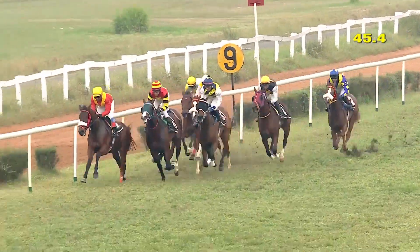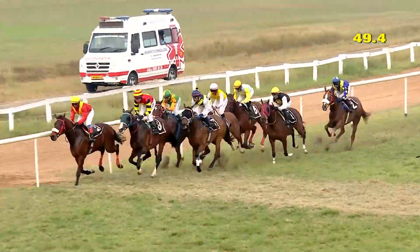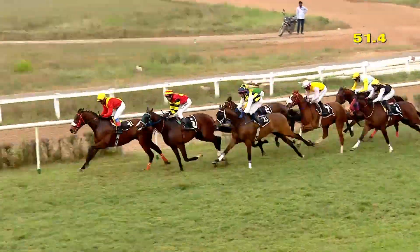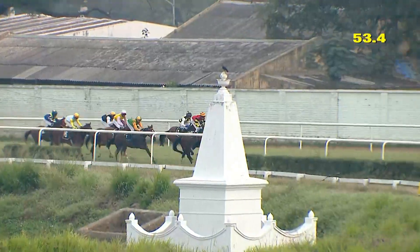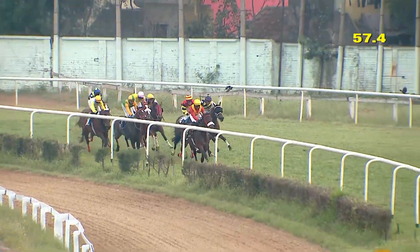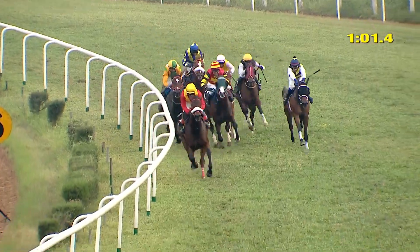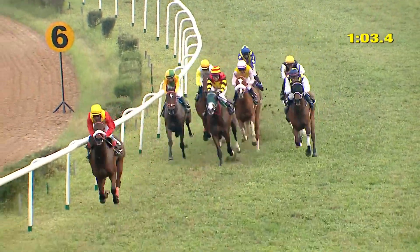Heading towards the 800 metre mark now, Ganton by about three quarters from Swiss Agata. Hidden up on the inside there is Reign of Terror, then there is Majestic Wynn moving up on the outside. Royal Baron comes in next and there is Lady Royal, on the inside is Mastery and about two lengths away is Vysaka as they start negotiating the curve at the 600.